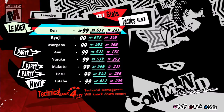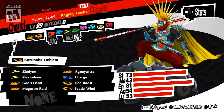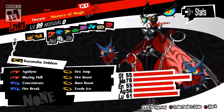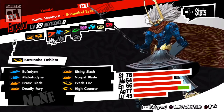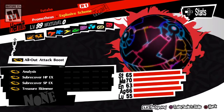Let's go through their Personas real quickly. This is them at their highest level so far, with the exception of Morgana who hasn't evolved yet. Pretty decent builds in my opinion — it plays on their strengths. I like them.